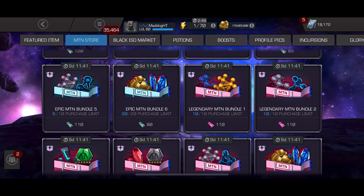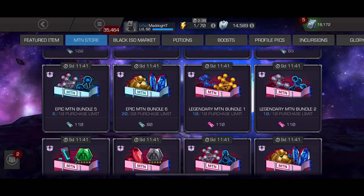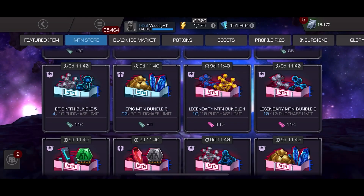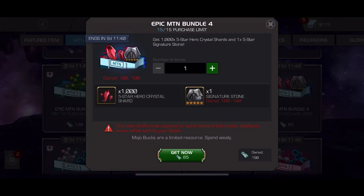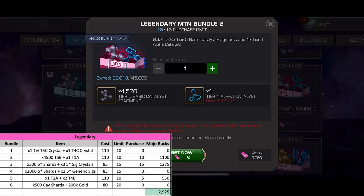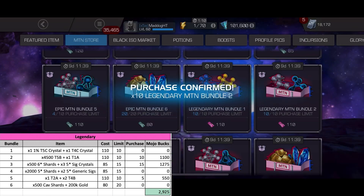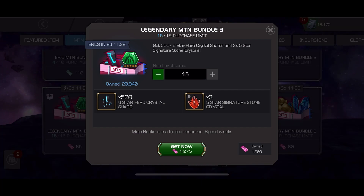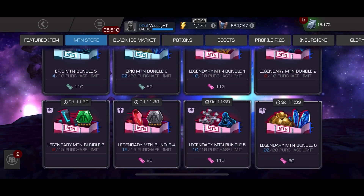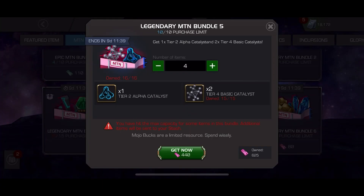So we're going to keep going. We're in the Epic. We're getting a bunch of tier two alpha and we're going to get the six star shards. That's the main objective in these ones — six star shards and rank up resources. We don't need a ton of tier two alpha and tier four basic, but it's kind of the best of what's left after I get the six star shards and the tier five basic. I need lots and lots of tier five basic. I didn't get any of the tier five class catalysts from the legendary store — I have so much of that sitting in crystals. So I just went with six star shards, tier five basic, and some more tier two alpha and tier four basic.